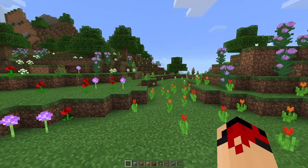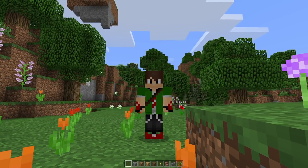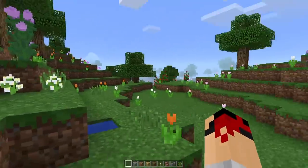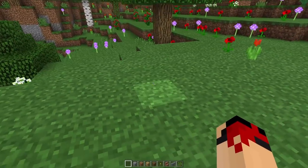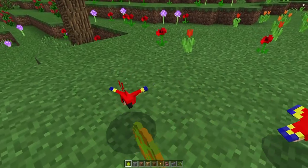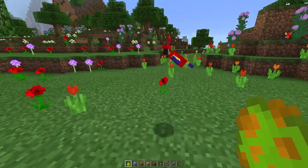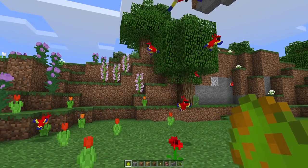Hey guys, what is up — the Holy Emerald here, back with another Minecraft Pocket Edition video. Today we are going to be doing a video on parrots. How do you get parrots in Minecraft Pocket Edition? These are completely working parrots, accessible from the parrot add-on, which I will be putting the download link below in the description. And as you can see, it works like magic and they're chirping.